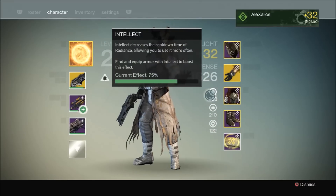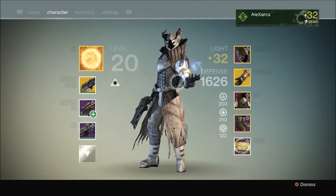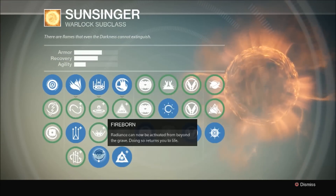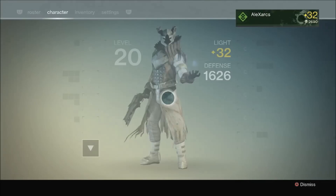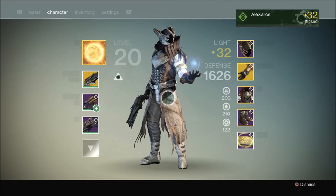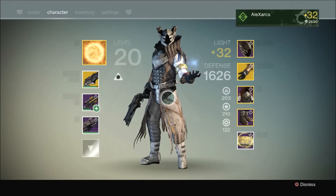It's a fairly decent split across the entire class, so it's really beneficial as a build. I've never struggled with this class, to be fair. The Sunsinger, because of the resurrection ability — Fireborne — is really handy for nightfalls and raids. Going down, you can res yourself and get back into the fight. There's almost a get out of jail free card if you're doing nightfalls: if you do go down, you can just self-res and you don't get booted back to orbit, which is always a bonus, especially in the nightfall.